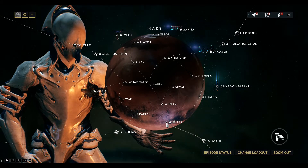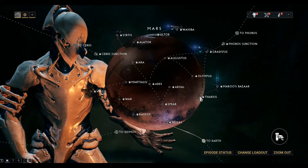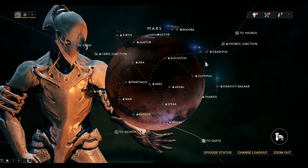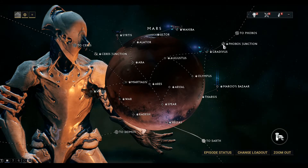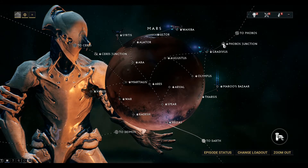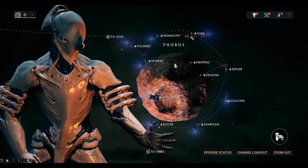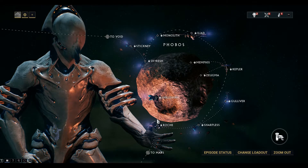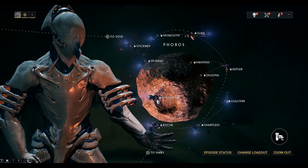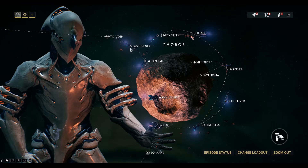On Mars we need to work our way across to the Phobos Junction, which will take us to the Void. We go through these nodes on the right here and then open up Phobos Junction. From Phobos, we work our way up to the top left and go across to the Void — that's where we can get our Argon Crystals and Control Modules from.